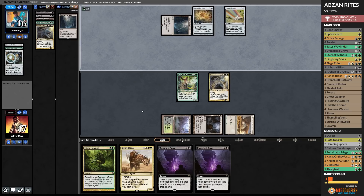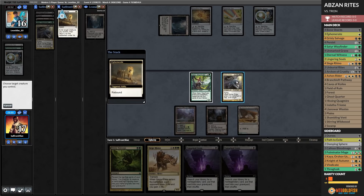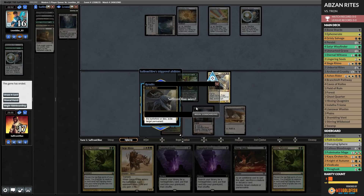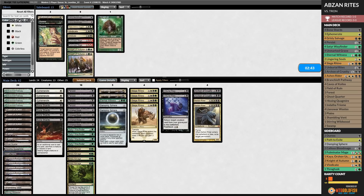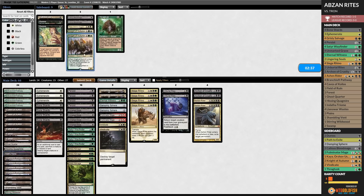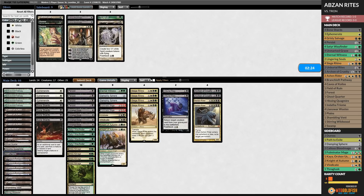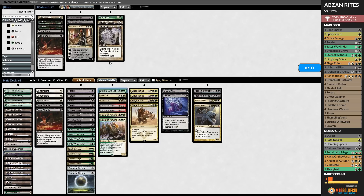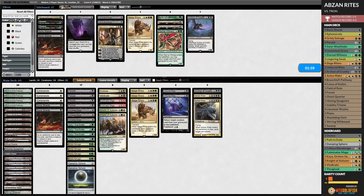Our opponent's on Tron, which means graveyard hate is a thing. Fortunately, we got two Damping Spheres, two Fulminator Mages, two Vindicates, and possibly Knight of Autumns. We go down — we've got to expect graveyard hate. We'll go down Lingering Souls, not super necessary. We'll go down a couple Bone Shards, Eternal Witness, maybe an Archon, one Unmarked Grave, one Rhino. Let's try it like that and see if we dodge the graveyard hate. That went as well as could be — that was very, very good.